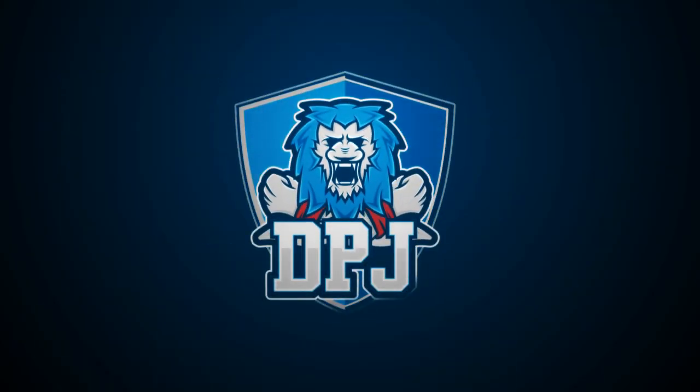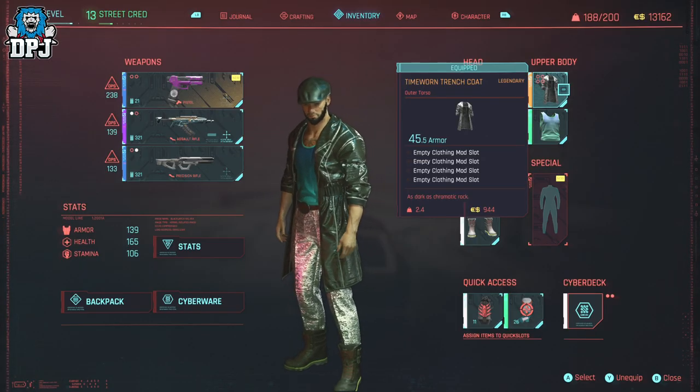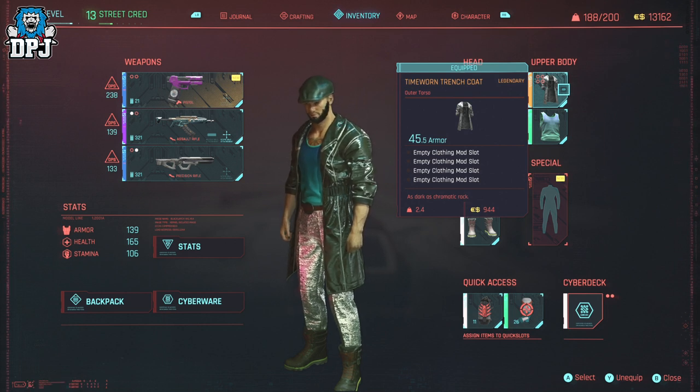So doing the story campaign, you obviously have the chance of getting that one-time loot. Today I'm showing you a guide on getting this amazing legendary jacket, the Time-Worn Trench Coat.